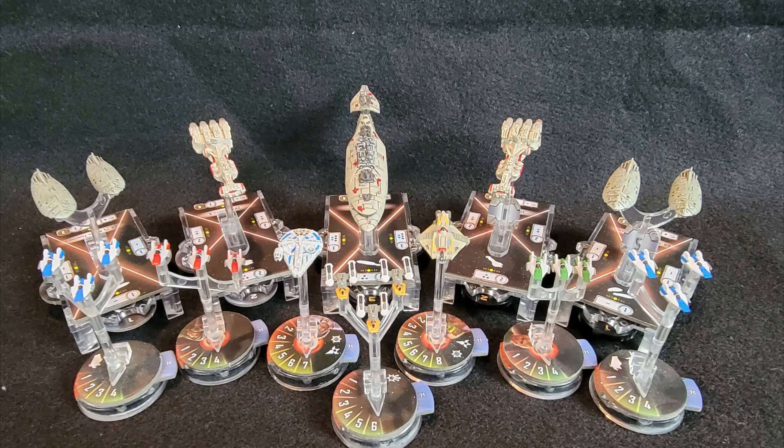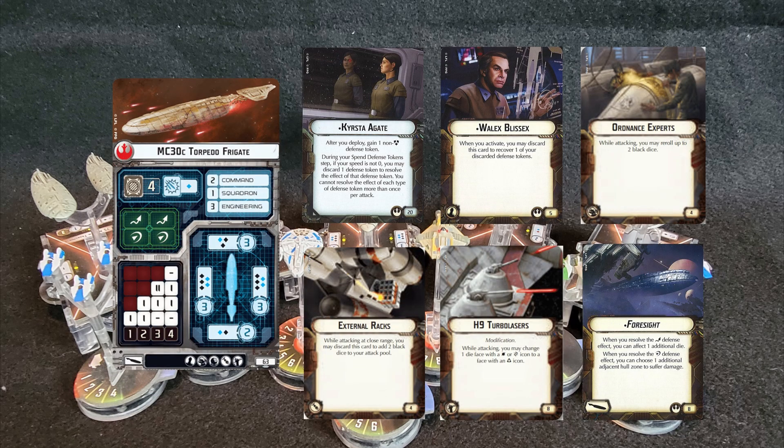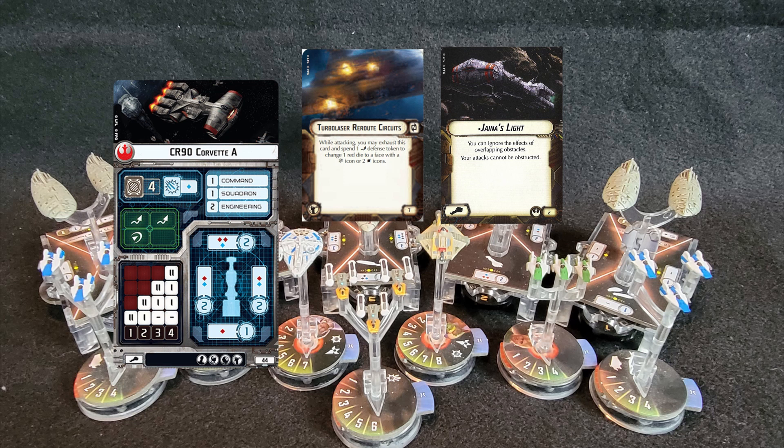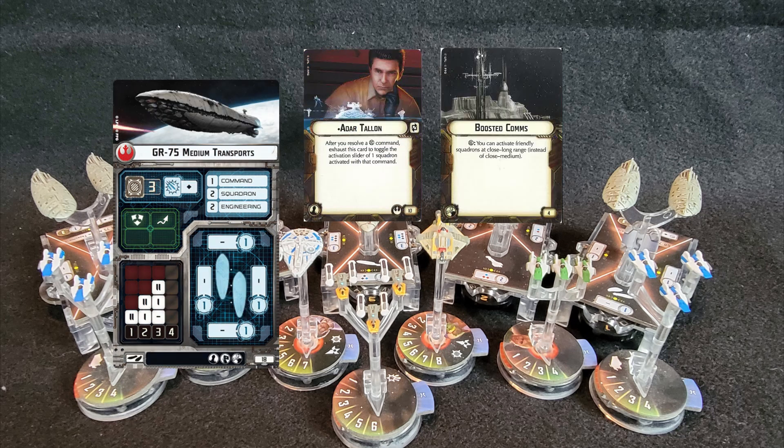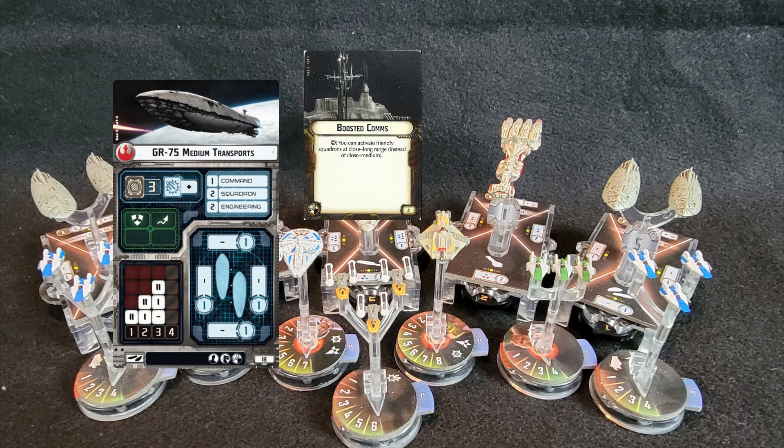Here is my fleet designed by Discord member Wild Space, commanded by Agate on an MC-30 Torpedo Frigate with Wailix Blissis, the title Foresight, H9 Turbolasers, External Racks, and Ordnance Experts — I'm probably going to take a brace with Agate. Then two CR-90s: one with Janna's Light, both with Turbolaser Reroute Circuits. Then two Rebel Medium Transports: the first has Adar Talon and Boosted Comms, and the second just has Boosted Comms.